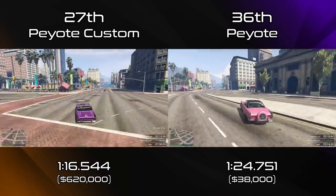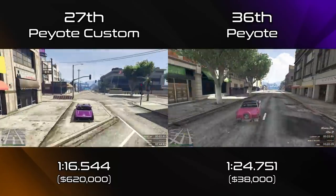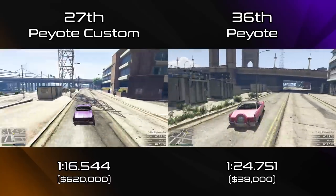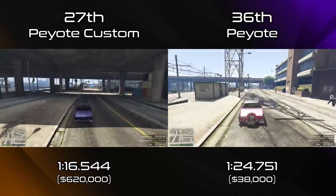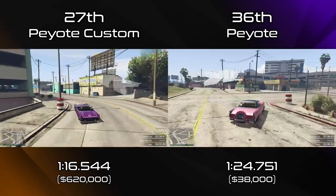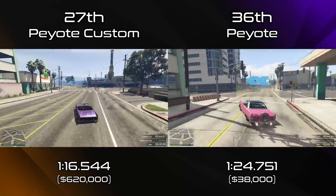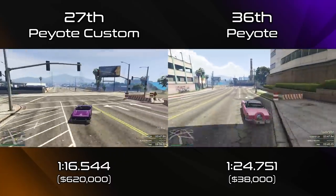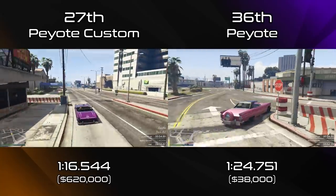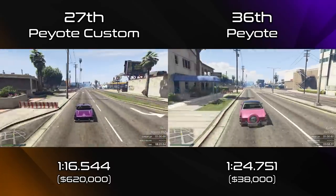We will also see the top speed for the Peyote Custom later today, but basically the Peyote Custom takes the regular Peyote and just adds a bigger engine to it essentially. It adds more engine power, which makes it quicker — as you're seeing from the comparison — than the regular Peyote, but they don't really improve on the car anywhere else. So it's still got the same braking ability and the same cornering ability, and that means it can't get around the corners as well as some of the top Sports Classics. You're essentially just driving a regular Peyote that's been given a bit of an engine power boost. It's an interesting car to drive for that reason, but it's obviously not going to be doing anything in comparison to the top vehicles in the class.